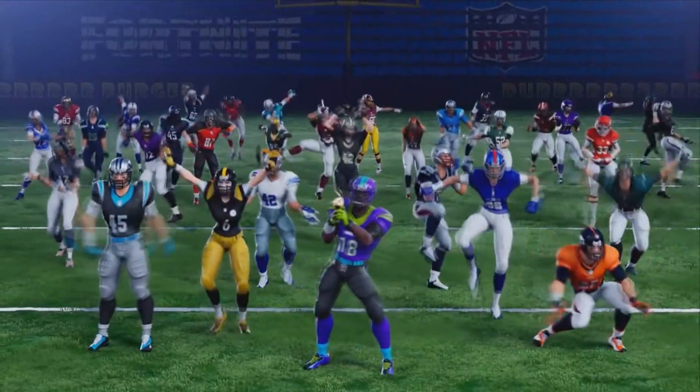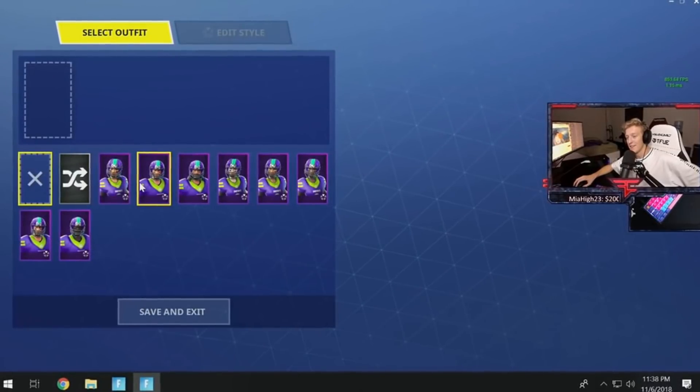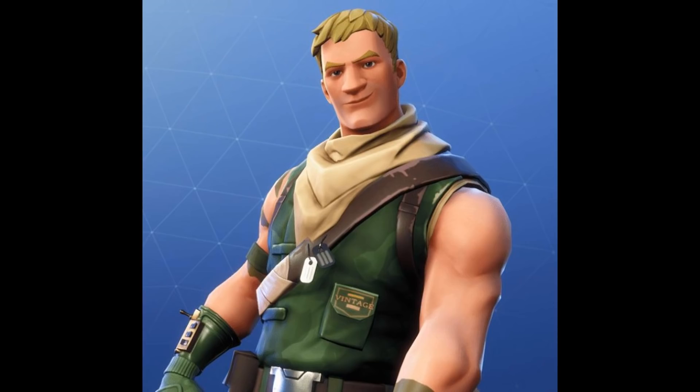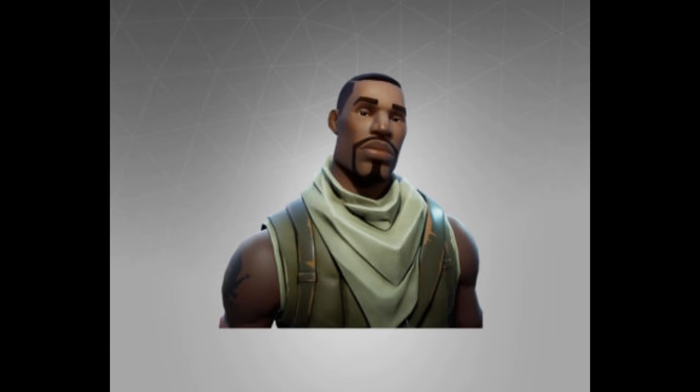What do you guys think in the comments — how much do you think these skins are going to be? Recently in Tfue's stream, he showed that Epic gave him early access to the NFL skins and there were 8 different skins. To clear things up, yes, each skin has access to 32 different teams, but from his locker it looks like there are going to be 8 different model types. So we can assume the models are going to be Jonesy, the Asian dude, default girl 1, default girl 2, and this guy.